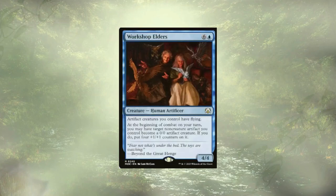Lastly we have the Workshop Elders. They grant flying to all of our artifact creatures, which is nice, but they're a little expensive. They also let us take a non-creature artifact and turn it into an artifact creature, making it a 4/4 with those +1/+1 counters, but at six mana it's a little steep. So we're just going to get those out of here.